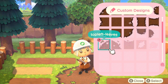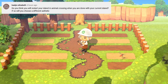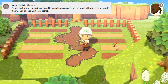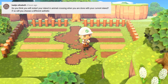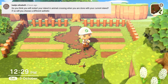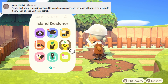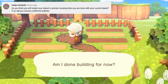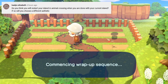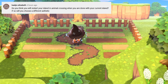The next question is: do you think you will restart your island in Animal Crossing when you are done with your current island, and if so, will you choose a different aesthetic? I will most likely restart my island when this one is finished. As much as I'd like to change aesthetic, I'll probably just end up reverting back to Cottagecore as default. It's just my favourite and it's kind of just what I find easier.